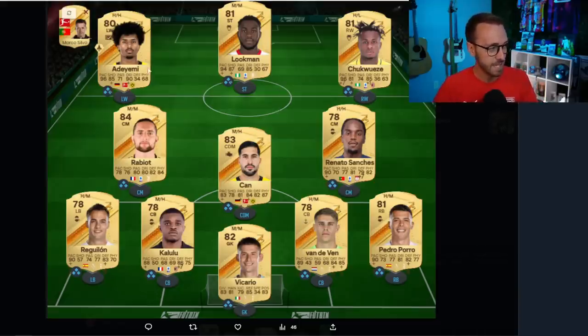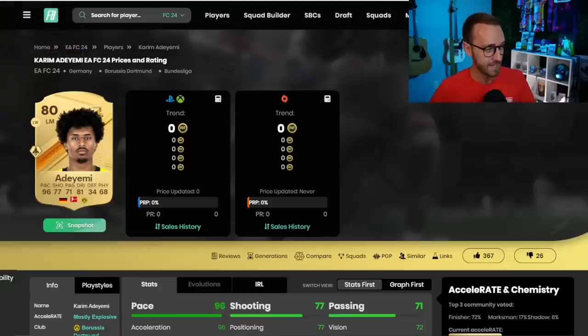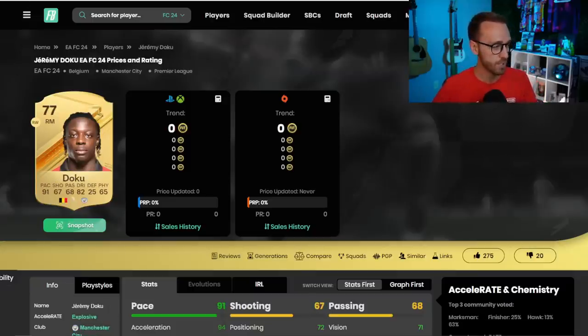A lot of players like Lookman, Chukweze, Adeyemi fit into really solid, pacey, beast starter teams. But for a card like Adeyemi — even though he's got 96 pace — he's probably going to see his highest price during the first five to seven days on this game. That's when his price for the entire year is going to peak. That's how it happens almost every single year, because yes, this card is fun and he's good, but people move on really quickly.